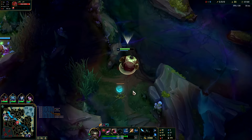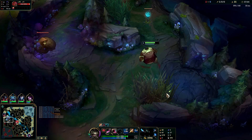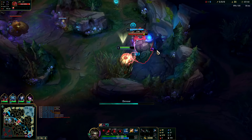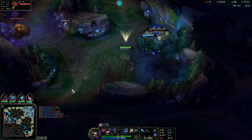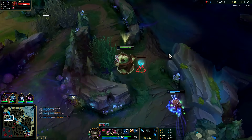We'll give Fizz blue buff - I don't think Irelia's going to expect it. I'm going to give it to Fizz, I'm a nice guy. He's going to need to take it though. I don't want to accidentally steal it. We need to back - holy crap, we have 3000 gold.